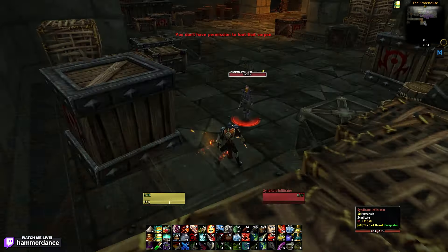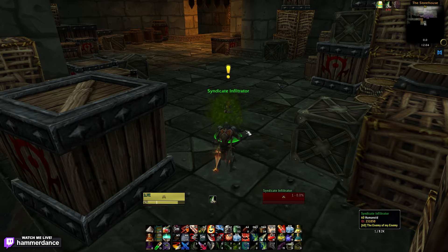Open up that locked door and head to the back corner of the room. Open up this reliquary and you're going to end up fighting an NPC. Once you beat this NPC, you're going to be able to hand in that first part of the quest.